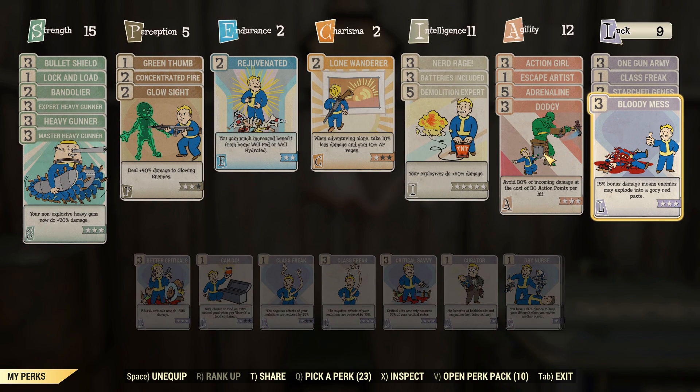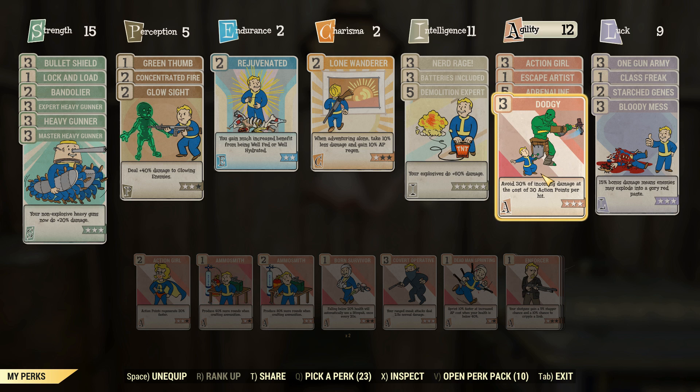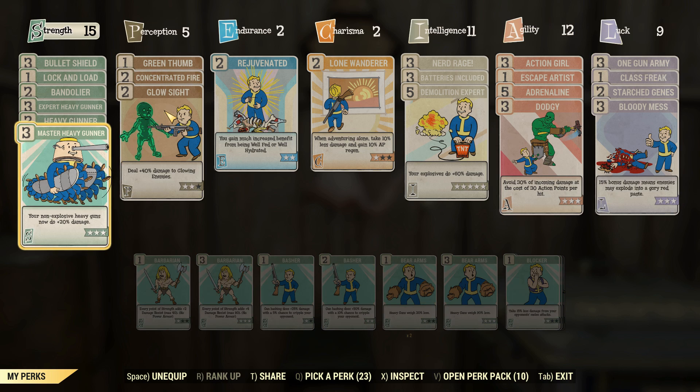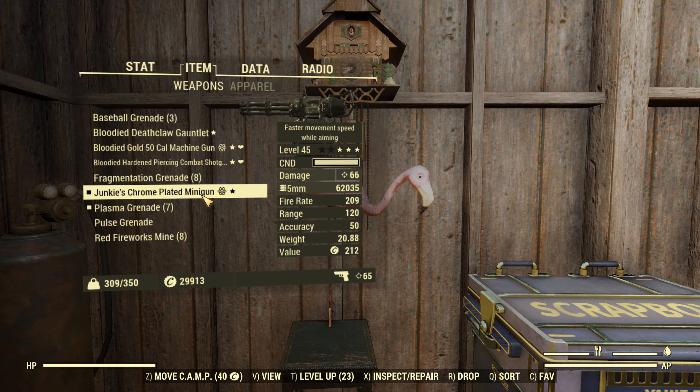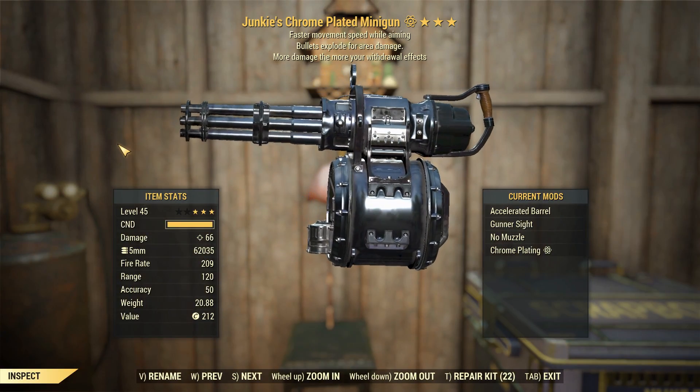Chuck on Bloody Mess. Also got One Gun Army. Dodgy is there to reduce a little bit of damage. Action Girl to bring back the AP faster so it can take more hits and have less damage on them. Green Thumb can probably go away. And with that we get 66 damage, which is a funny Palpatine number, so that's pretty good.